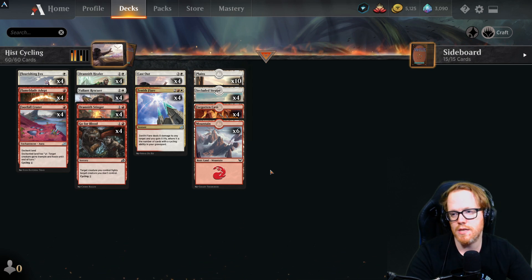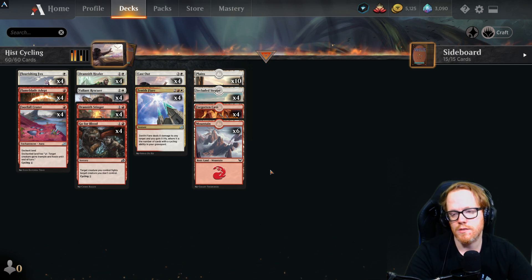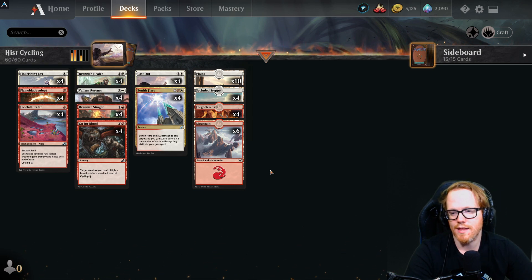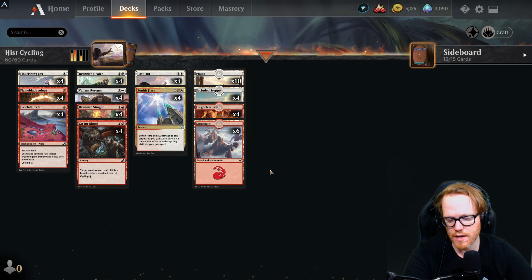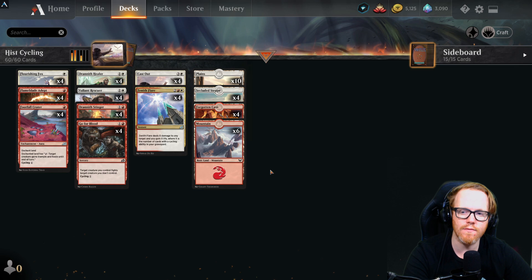The first deck I came up with is Historic Cycling. It's a deck that's still pretty decent — it can catch your opponent off guard. There is a little bit of meta variety with the Arclight Phoenix-style decks, but I'll go over those more in a separate meta deck video. This version is completely rare-free — not a single rare in the whole deck.